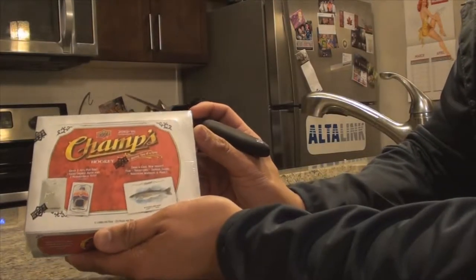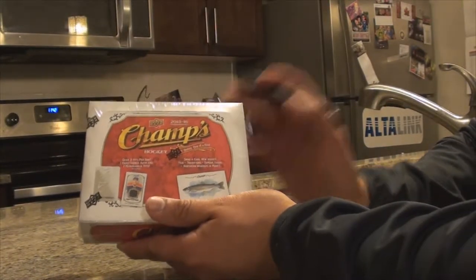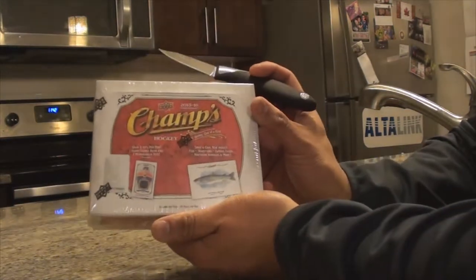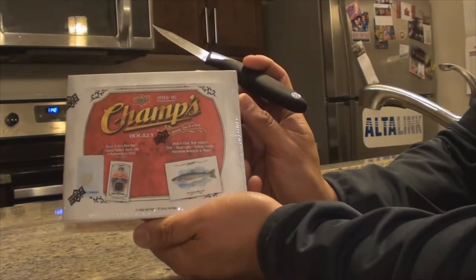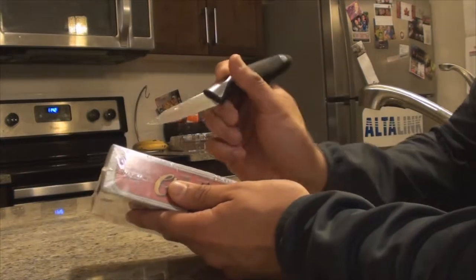We're here live doing Puck and Chuck's first box break. I'm here with Terence Teske and myself, Edward Dezon. We're going back two years to try and get that elusive McDavid. Let's see where we go here.